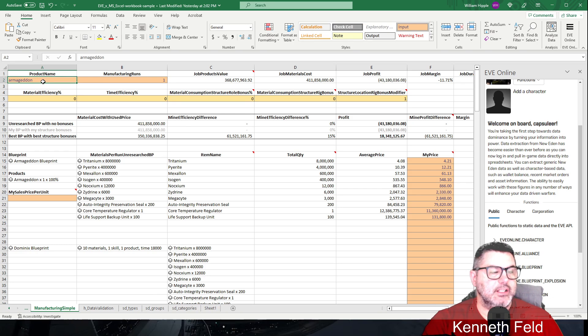If you look at the pre-made sheet, anything in orange is something you can type in, and anything in yellow along this line is where you get to select. I've typed in Armageddon, we're doing one run. The product value is the EIV — estimated item value — which is what they use to determine the install cost. Right now it shows an ME0 build in a station, and the numbers in parentheses mean a negative — you'd lose 43 million ISK building it like this.